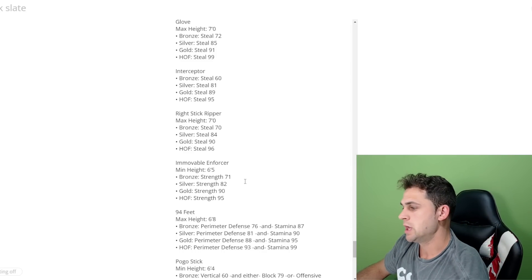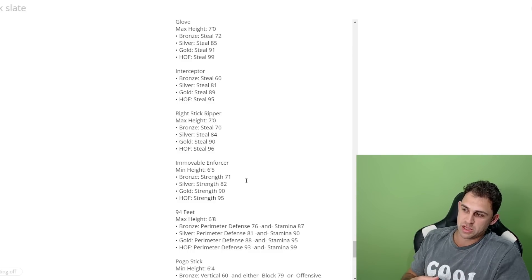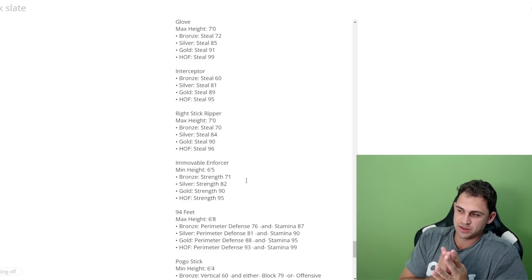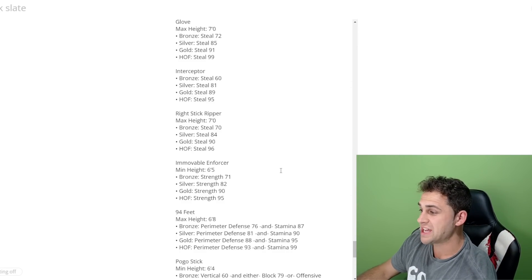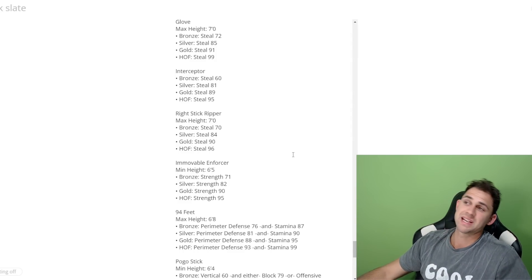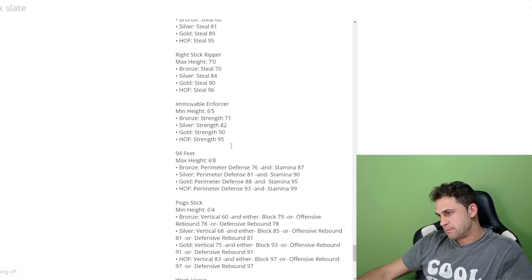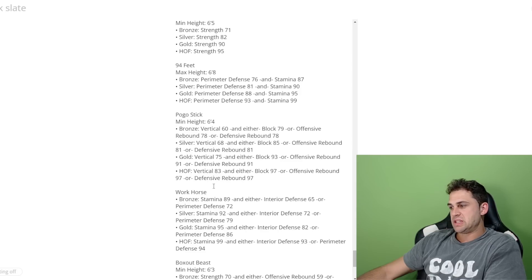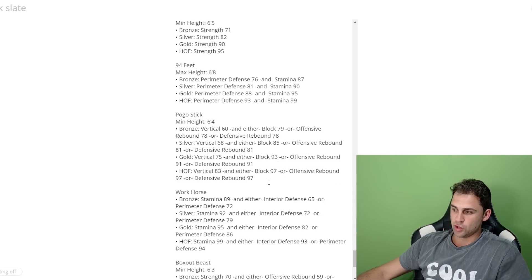Stick Ripper is a new badge with a max height of 7 feet — 96 for hall of fame, 90 for gold. You use the right stick and if you flick in the right direction it helps you get glove steals or interceptor steals. Immovable Enforcer has a minimum height of 6'5 and helps you win body-up animations both on the perimeter and in the paint. It's strictly based off strength. It's basically a counter to all the new big power playmaking badges.